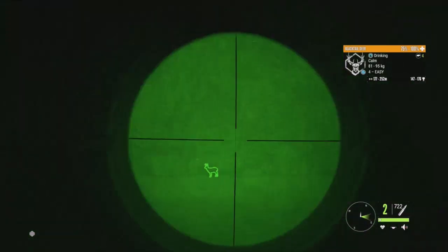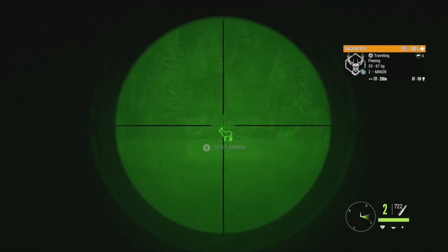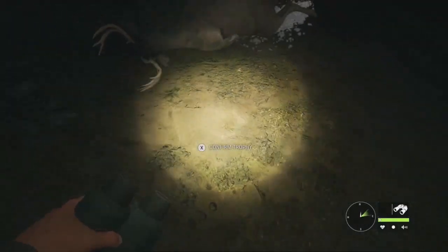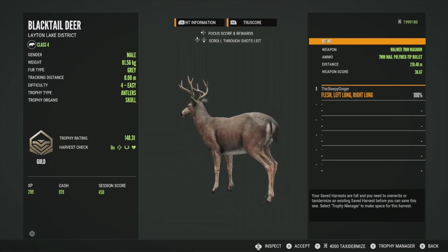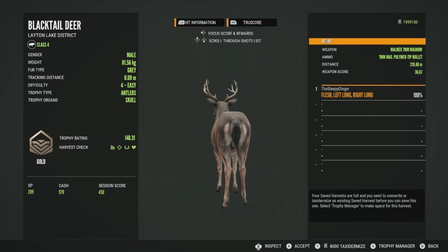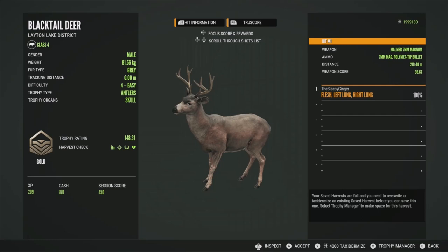We take the shot — fantastic, he drops on the spot and the herd flees. Here is the level 4 — he's a gold at 148.31, not super big, not toward the top end of his estimates, just right in the middle. Got him in the left lung and right lung — a perfect shot at 219 meters. I think we're going to head down and try to take down that big one at 165 to 193.